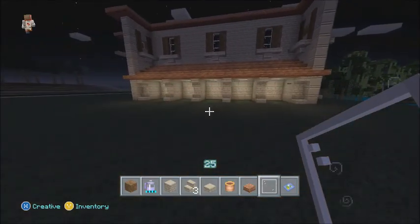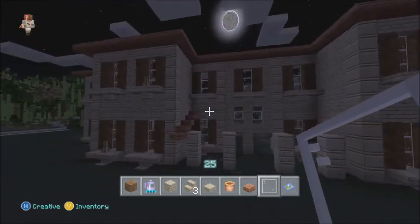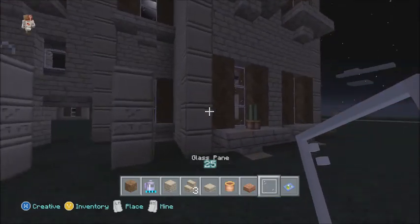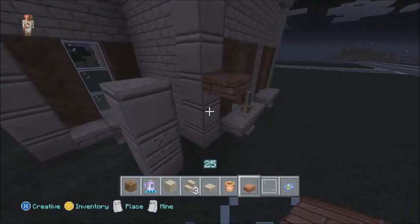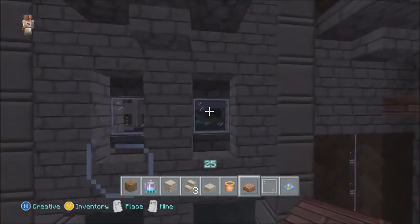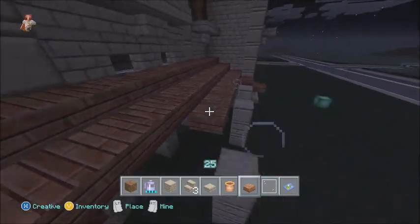I think this house is looking really really cool — it's my first second-story Italian villa. I'll have to add some detail in here but other than that we are good. These pillars I had at the beginning — the smooth, then the chiseled, smooth, smooth, chiseled, smooth, smooth — you get the idea. Basically right there I'm going to place an upside down half slab, then a regular one, going casually up like that until it hits the top of this glass pane.